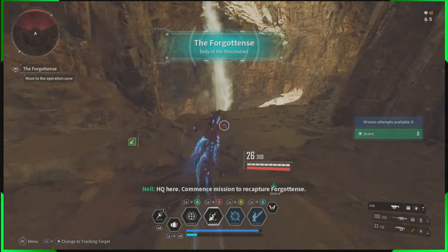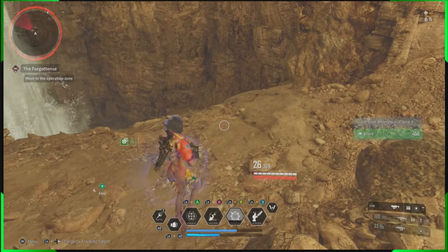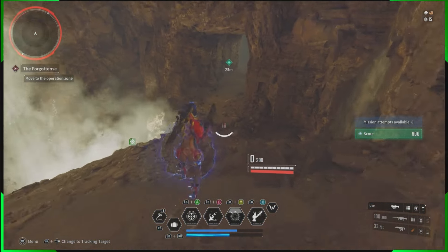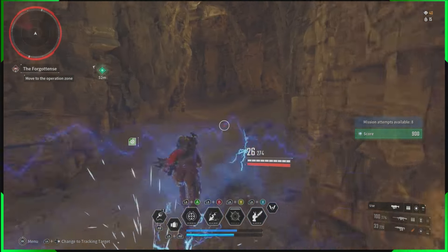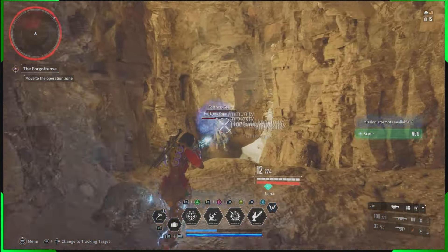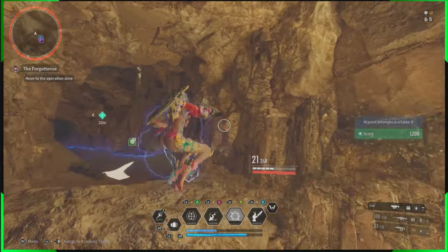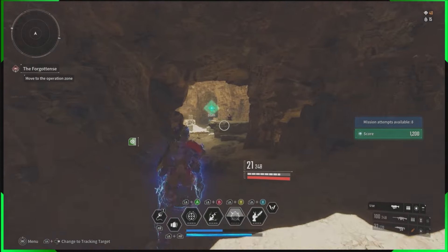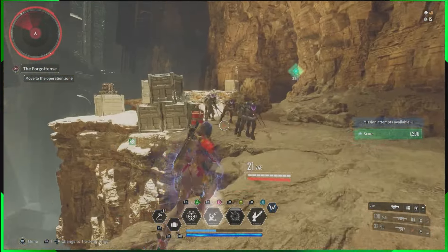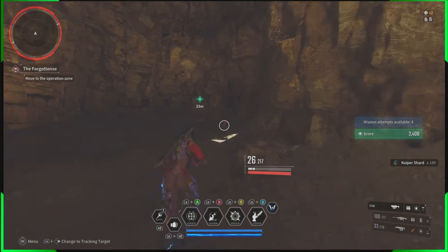Let's get straight into what this whole video is about. I want to show you guys the only two descendants that you need to get through this game. Yes, you really only need two. You need one descendant for all of your open world grinding, all the missions, dungeons and everything — and that is Bunny. And then you need one more descendant to get through all of the intercept battles, and that is Lepic.